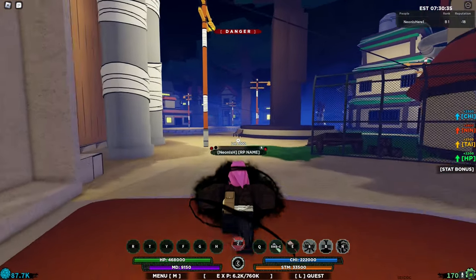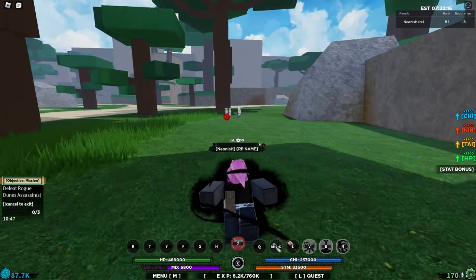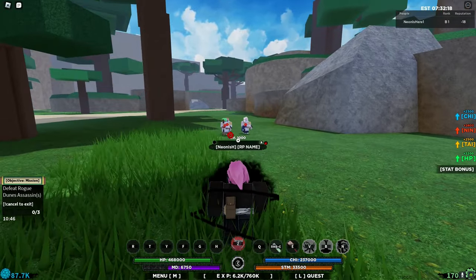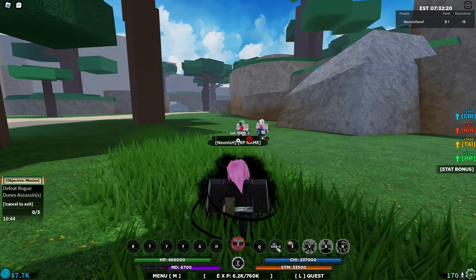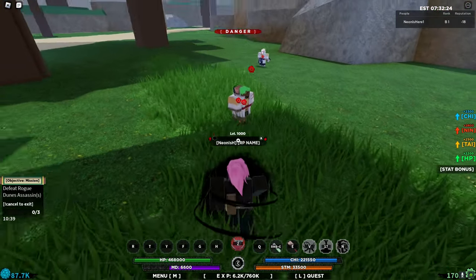Here we are — we have some Rogue Dune Assassins. The next ability, which is on B as you can see, is called Reflect. You use your mouse cursor and it pretty much brings your enemy towards you, which is pretty nice.